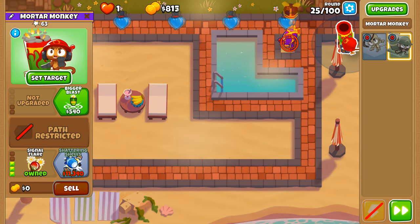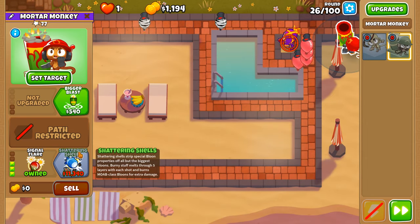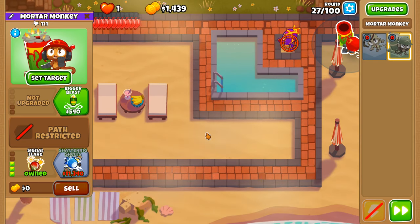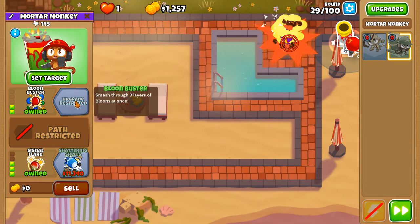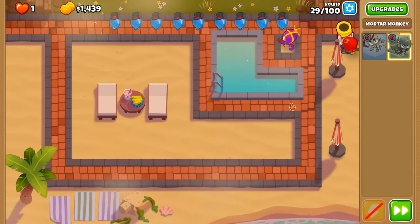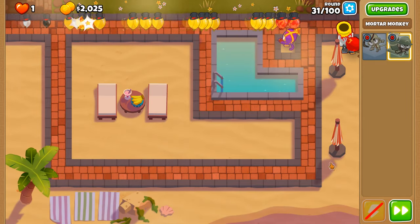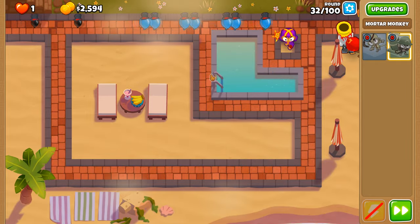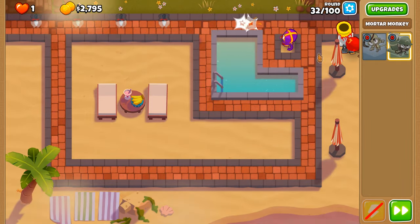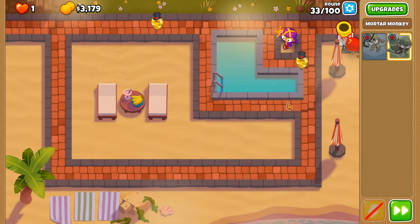In a nutshell: top path and bottom path buffs, middle path nerfs for the mortar. Signal Flare's price has increased from 800 to 900, but the camo removal radius has increased from 43 to 52. The price for Shattering Shells is reduced from 10,900 to 500 on hard mode. Shattering Shells MOAB damage over time has increased from 5 to 10, and with Balloon Buster it's now at 15 — essentially tripled from its original value.